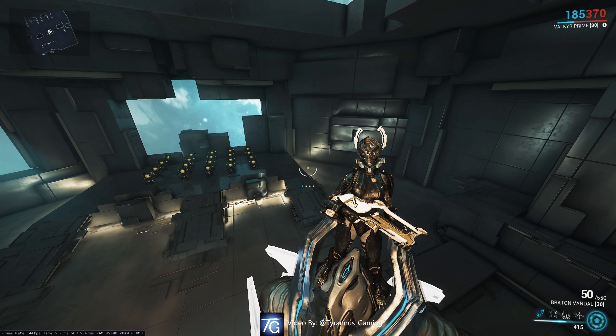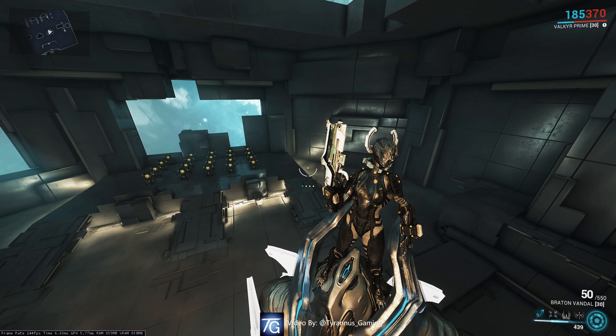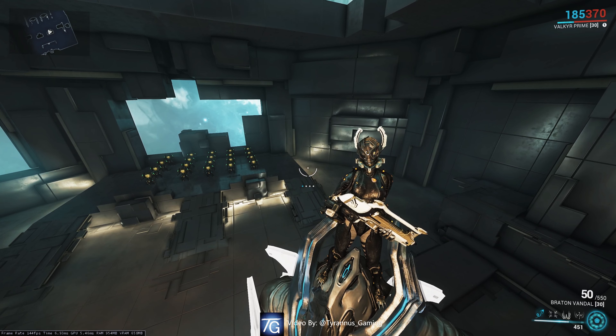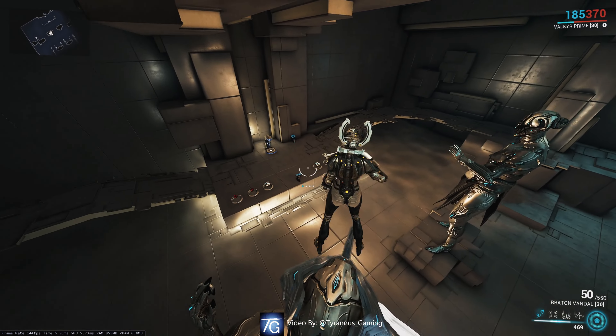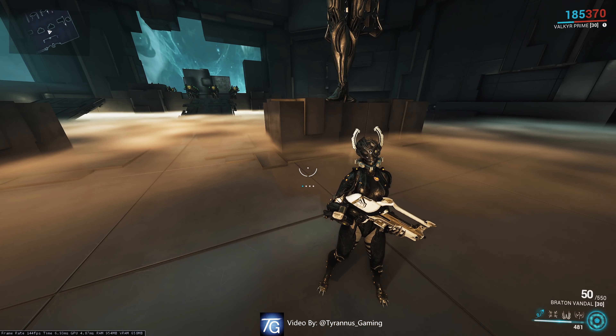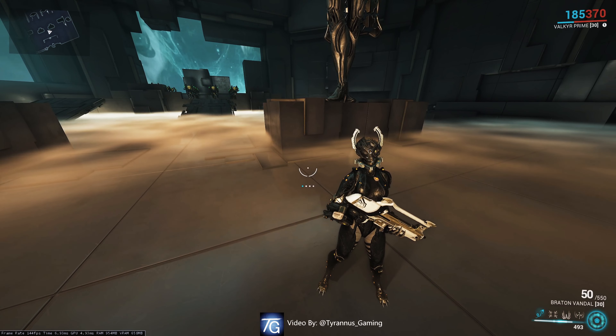Let's discuss Valkyr's two passive abilities. If she happens to be knocked down, she'll recover 50% faster, like a proper cat should. And if you attempt to do a superhero landing, she will absolutely refuse, as she's an anti-hero, not a hero. She is incapable of hard landings, so don't plan around it.